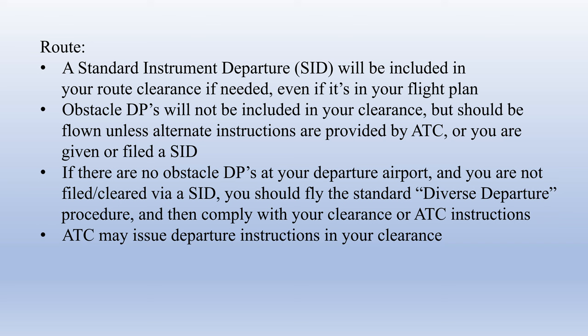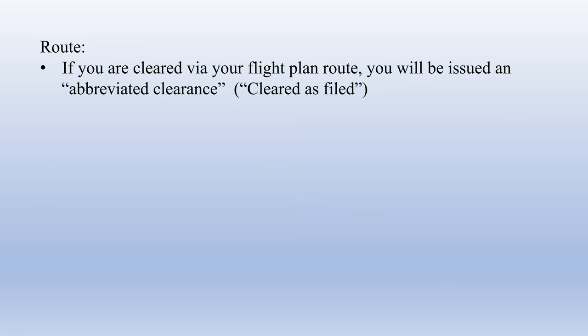ATC may issue departure instructions in your clearance. It's not uncommon for them to say 'on departure, fly runway heading, expect radar vectors to your first fix,' or give you a heading to fly after departure. If you're cleared via your flight plan route, you will be issued an abbreviated clearance — 'cleared as filed' — so instead of reading the entire route, they'll just confirm that what you put in your flight plan is the route to fly.